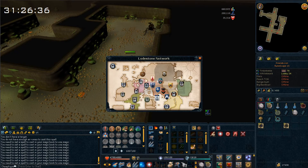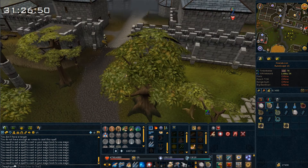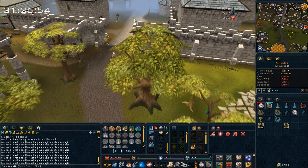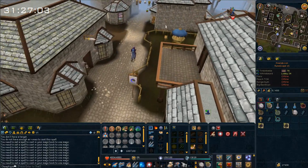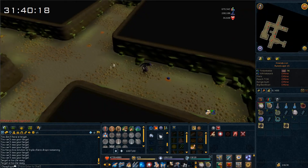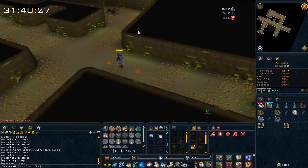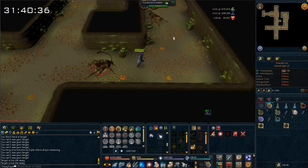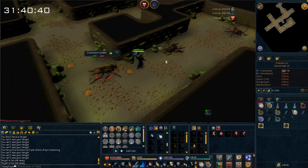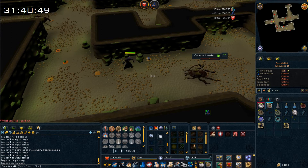I ran out of air runes while doing this, which is kind of bad — I'm wasting some of my timer. But now we have 105 crimson charms. This location isn't as great as I thought, but it's not bad either. I need to run to the GE to grab some air runes and come back, which should only take about 5 minutes. We still have some of our 40-minute timer left even after buying air runes. I've also collected 45 gold charms, so I actually didn't even need to kill hellhounds. We're at 165 crimson charms — maybe we can even hit 200 in 40 minutes.